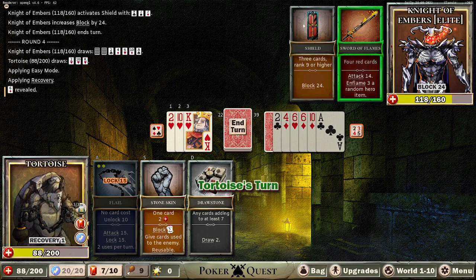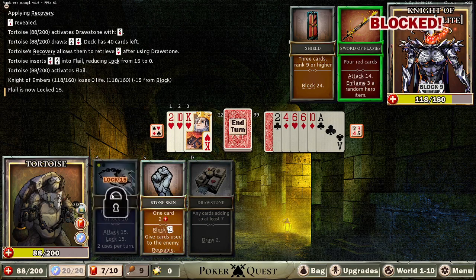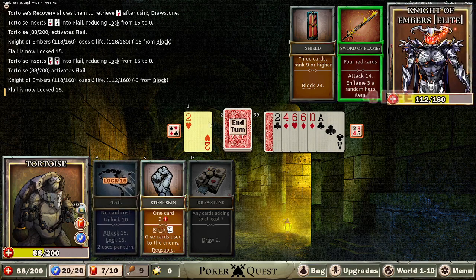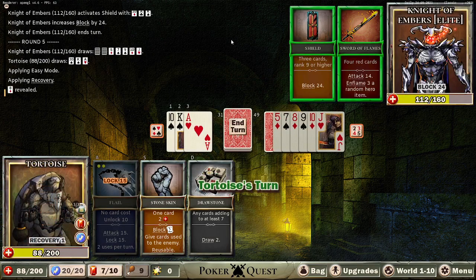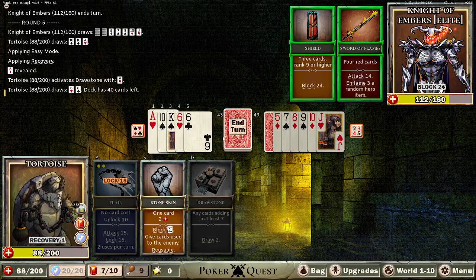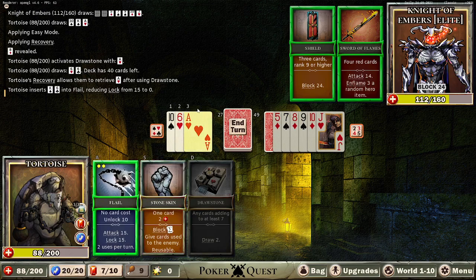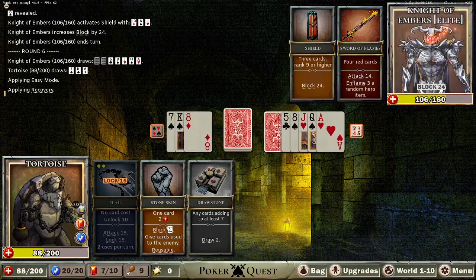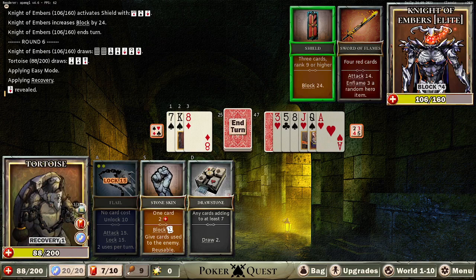Four red cards, attack fourteen. Nine or higher — one, two, three cards nine or higher. Could be a block this turn. Fourteen and flame three, two — we have fourteen, I guess we just take it. That was okay. Drawstone, smackers and then smackers — and he's a block machine. We're getting through — why is it only six damage a turn? This might go to OT, we'll find out. Block again, what a surprise. May not be able to double flail — can't get through. At least we're getting a little more damage this turn.